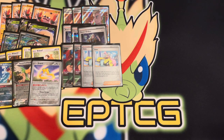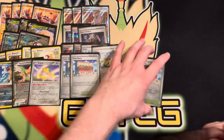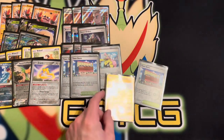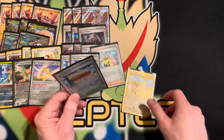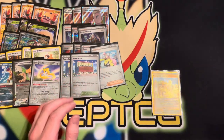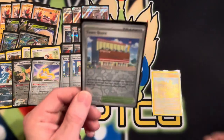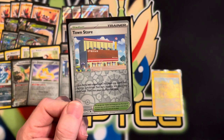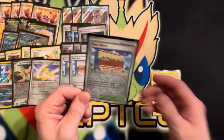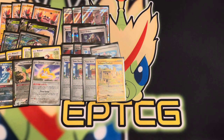Now for the stadium cards: we play three Town Store, which is huge here, and one Collapsed Stadium. Collapsed Stadium is in here just to discard Squawkabilly or disrupt your opponent's bench, or if you want to remove an Electro V off your field. Town Store lets each player once during their turn search their deck for a Pokémon Tool card and put it in their hand. I'll get to why that's so important in a second.